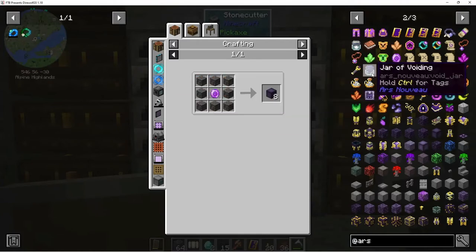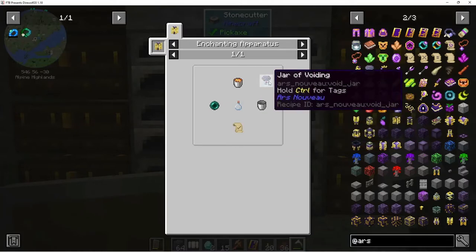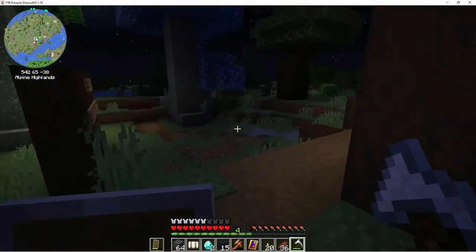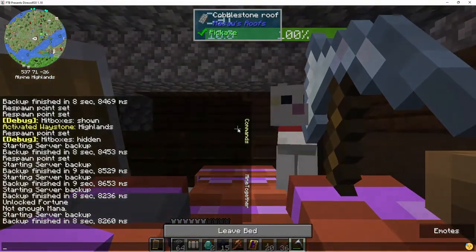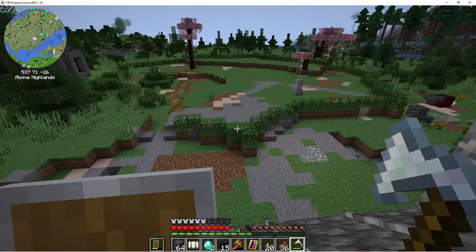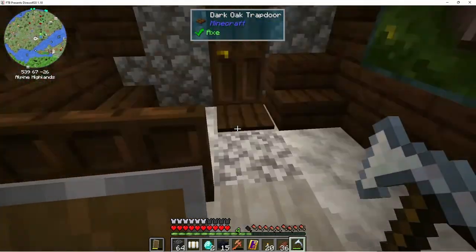There's a jar of voiding that if you have it in your hotbar it will void items for you - you can put a whitelist on there of items you want it to void and it will suck them in and destroy them. That would be cool but I only have one ender pearl and I need to get more. I'm thinking I might need to make some sort of mob spawning area and kill those mobs automatically to get loot. Normally I only do that in skyblock worlds, but it's very dangerous out there for a young budding mage.